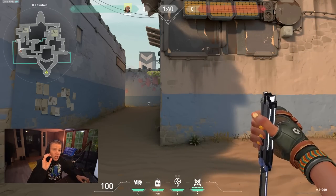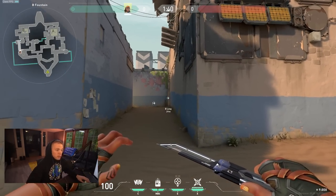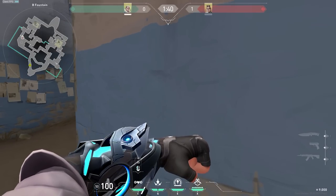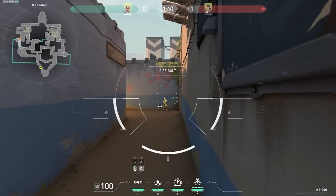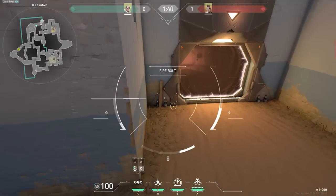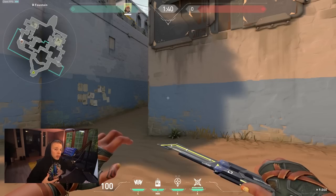In this scenario, let's imagine that there's an operator holding B long from this point here in octagon. Ideally, when walking up to an angle like this, we'd have our Sova take their drone out and drone up this angle to get information. But since our Sova is in another part of the map doing his own thing, we need to learn how to jump peek this angle to get information on the operator.